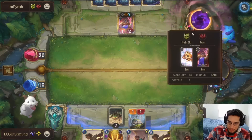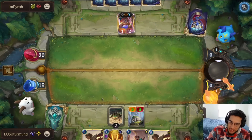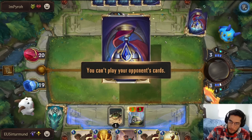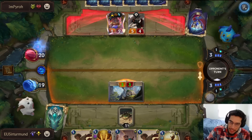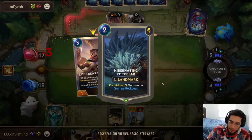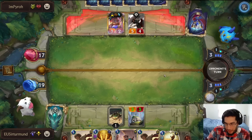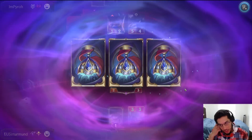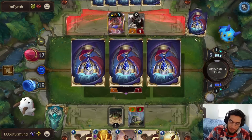Let's play the ship. I messed up — if I play this Rock Bear Shepherd now, when this triggers it's going to bring down the Hibernating Rock Bear. And I want to copy the Rock Bear, which means I think I just chill here and play the Rock Bear Shepherd next turn.